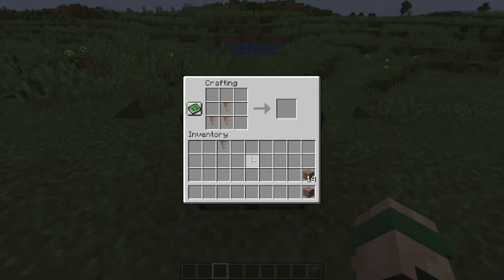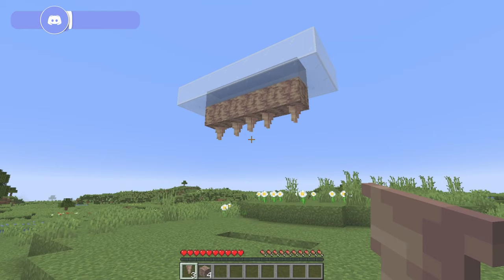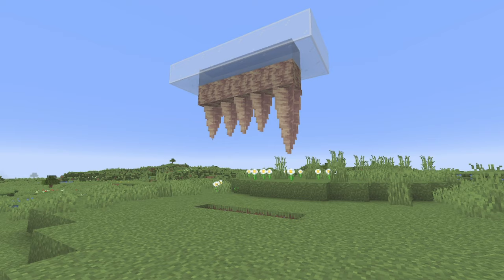On a side note, I do have a dripstone farm on my channel and you can find it by clicking the link in the top right hand corner. To grow dripstone you will need to have a water source block above a dripstone block. You can then place your pointed dripstone below your dripstone block, and over time this will grow in length.